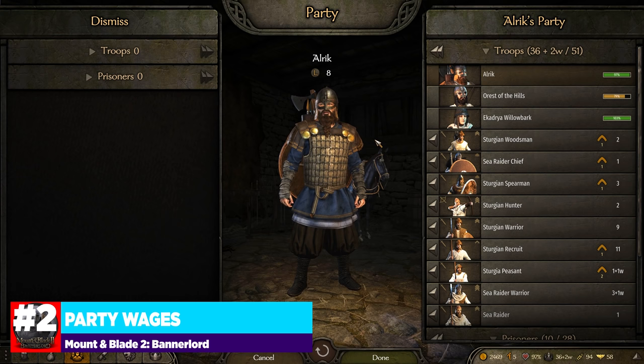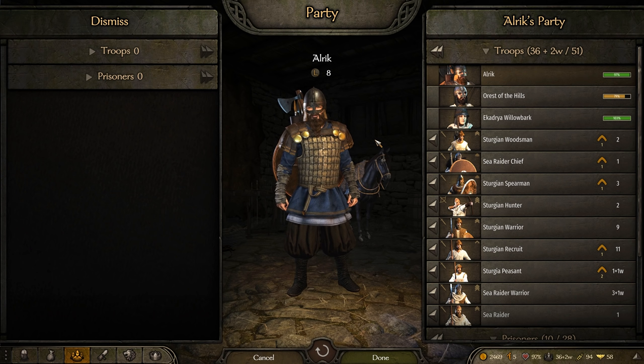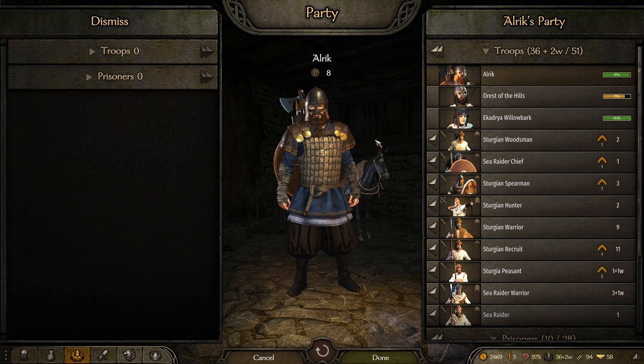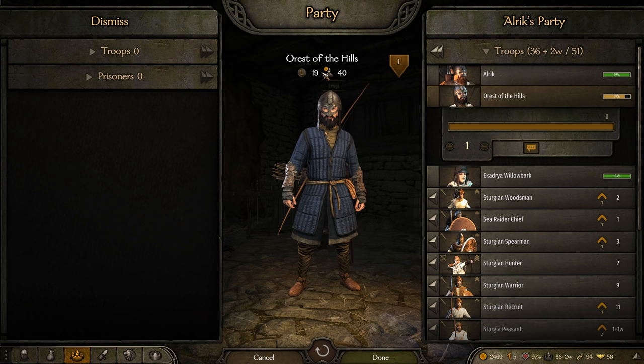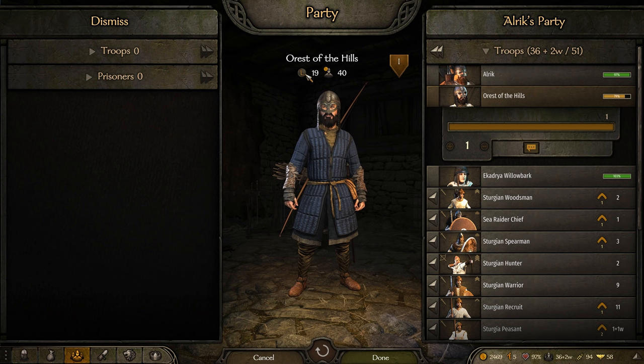Our second point is party wages. It can be easy to immediately upgrade all of your troops to max level quickly, but if you're getting better at combat, you'll find you can't sustain your party because you're hemorrhaging money too quickly — not a lot of soldiers are dying because you're just better at the game. With the most recent patches, your companions — even your wife — now cost a daily income matching their companion level. Some companions with 100-plus skill points will cost 40 to 50 dinars a day, and spread across four companions, that's 200 dinars a day.